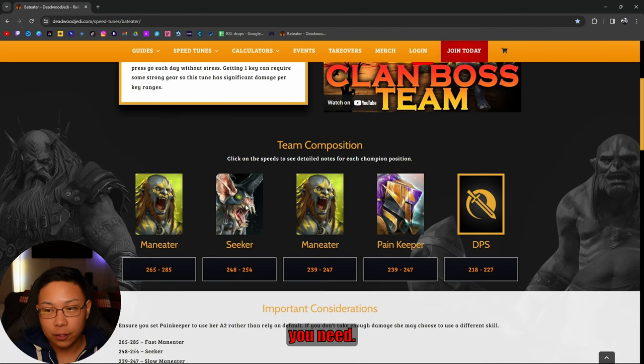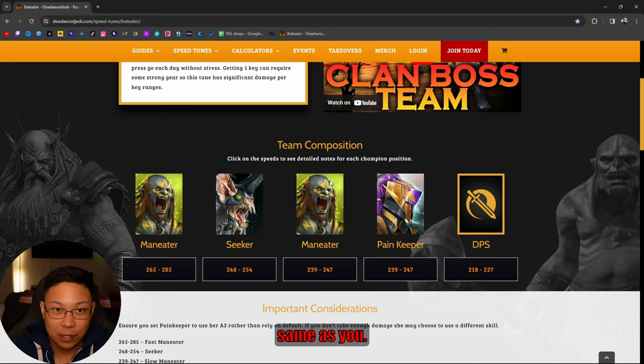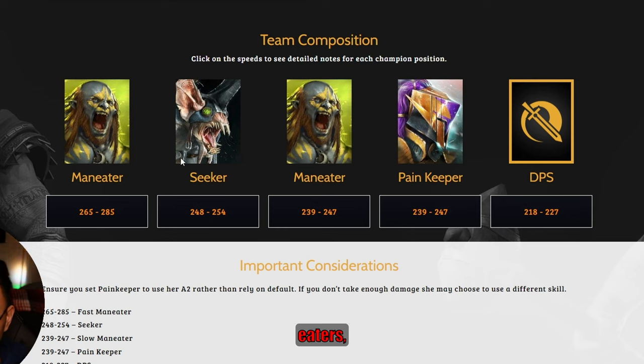These are the champions you need. Two maneaters — one going fast, one slow. The speed ranges are: your fast maneater at 265 to 285, and your slow maneater at 239 to 247. I would not stray away from these speeds, but you could always try and maybe it'll work for you.